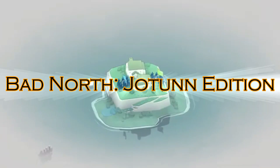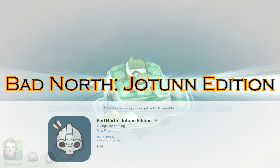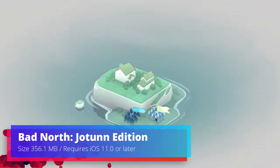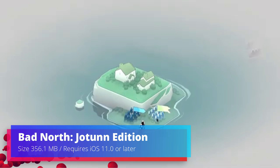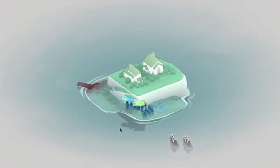Number 7: Bad North — Jotun Edition. Defend your tiny islands from Viking invaders in Bad North: Jotun Edition. This minimalist strategy game challenges you to think tactically, deploy your troops wisely, and use the environment to your advantage. It's simple to learn but offers surprising strategic depth.